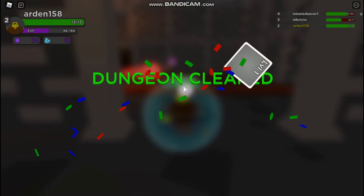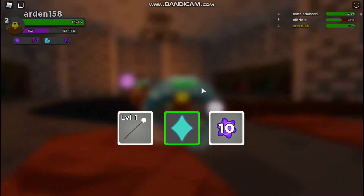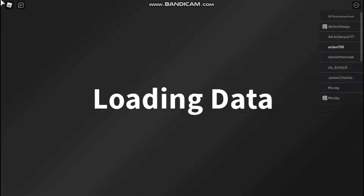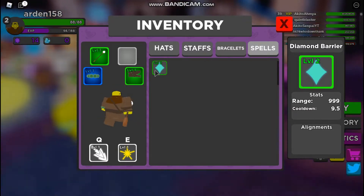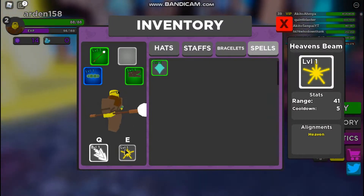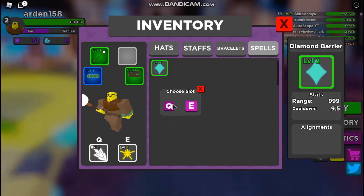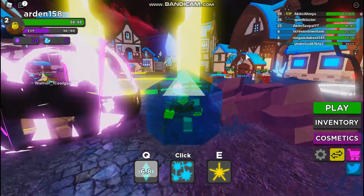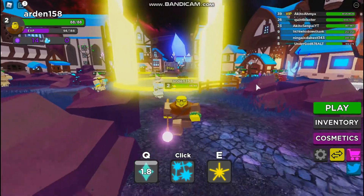I did horrible but I did clear the dungeon, so we got a new staff - I think that might actually be a spell - and we got some orbs we can use to enchant. Yeah, so we did get a spell - we got Diamond Barrier. It has a range of infinity, or I'm going to assume 1000 is like the highest range. It has a really high range and a pretty decent cooldown. Just by looking at it, I have a feeling this might be a heal or defensive spell. That's pretty cool - I'll go into the next dungeon using that.